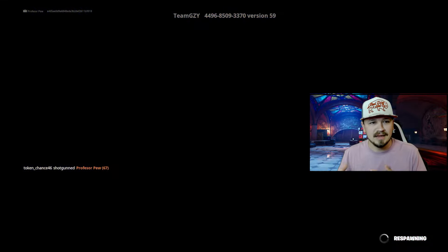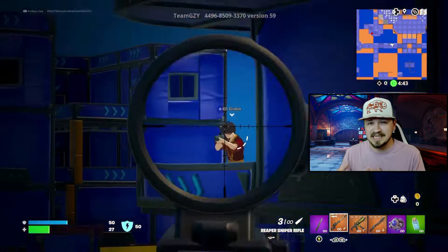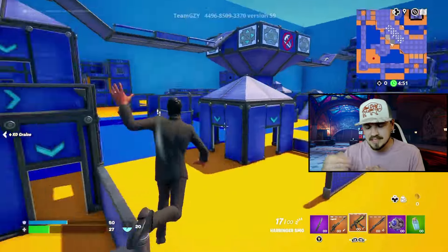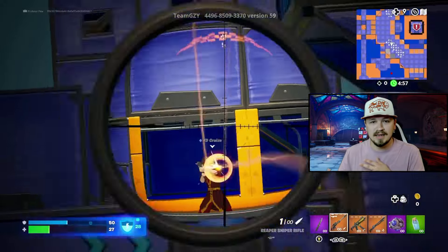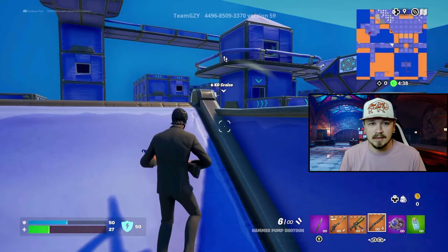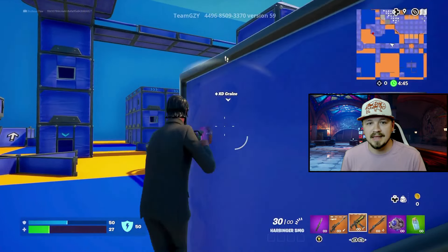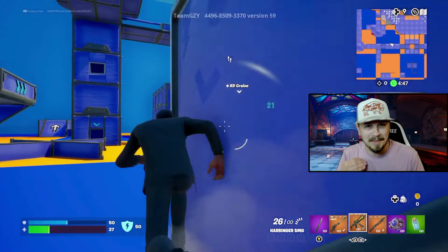The damage on a pump shotgun doesn't start falling off until about seven meters, and it's still over 70 damage right there. At 12 meters it's still shooting 50, so you can still use a pump shotgun, SMG, or AR in that scenario. You have a lot better variety — you can switch weapons and pop back in and out, throwing off your enemy. Ducking and weaving in cover while swapping weapons means they don't know what you're going to pull out next, and that's a huge benefit.